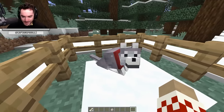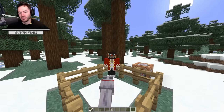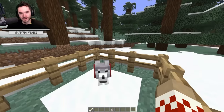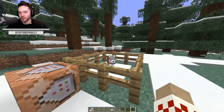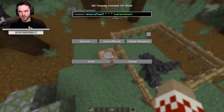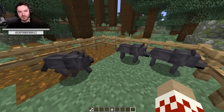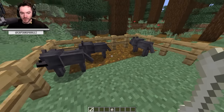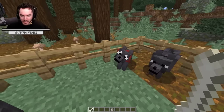It is 100% gonna be an advancement to tame every wolf type — that's gonna be a new advancement for sure. This is the black wolf and it spawns in old growth pine biomes, not to be confused with old growth spruce because we have another variant that spawns there. These spawn in packs of two to four.